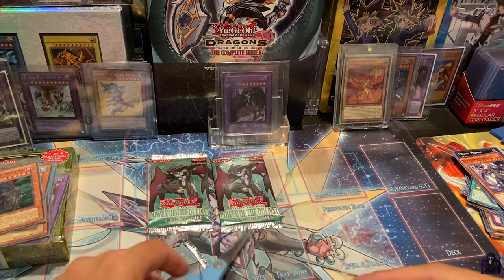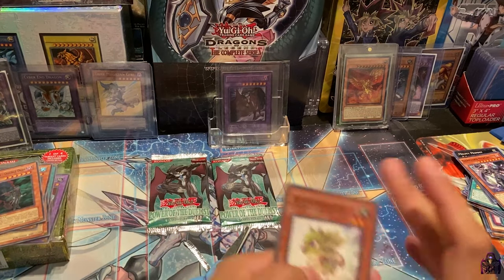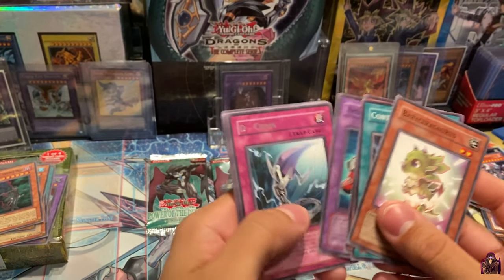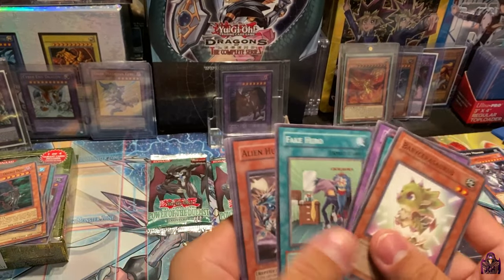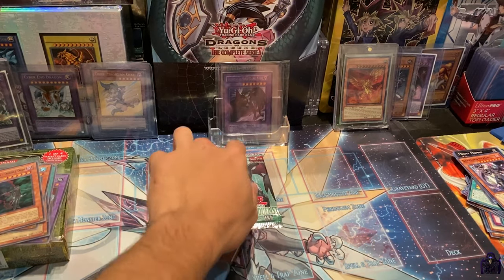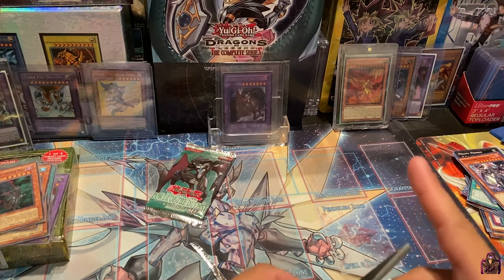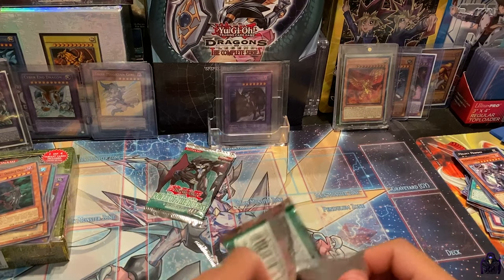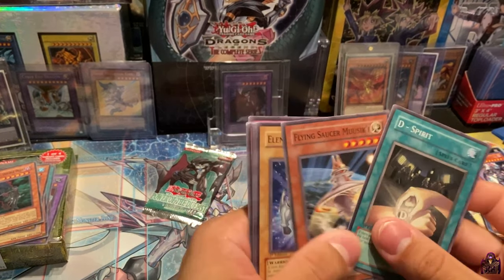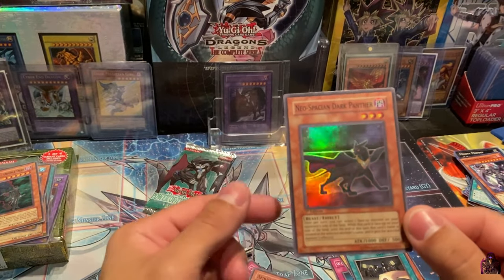Alright guys — so far Power of the Duelist has been killing it. We got three Ultimates — can we get a fourth one? A Rare D Chain unfortunately. Fake Hero, Alien Hunter, Brainwashing Beam, Miracle Jurassic Egg. We haven't gotten an Ultra Rare — what's going on? They said they didn't tamper with it, so I can't complain because we've been getting crazy pulls, but seriously — where's the Ultra Rare? We should have gotten at least one by now. D Spirit, Flying Saucer, Elemental Hero Neos, Wonder Garage — and a Super Rare Neospatian Dark Panther! I'll take this — wow, this is beautiful.